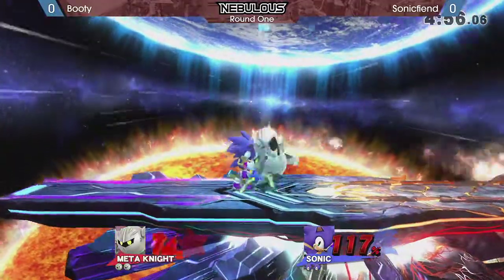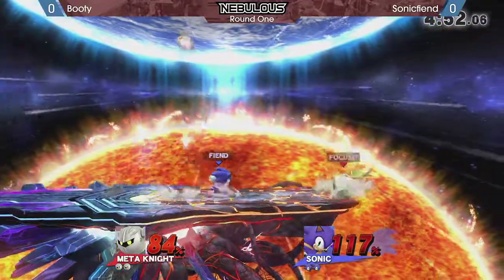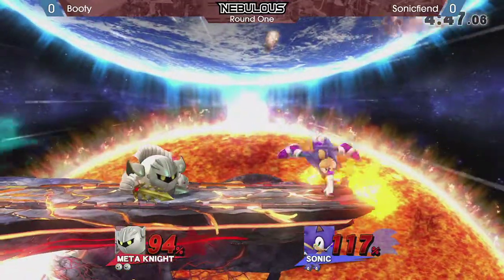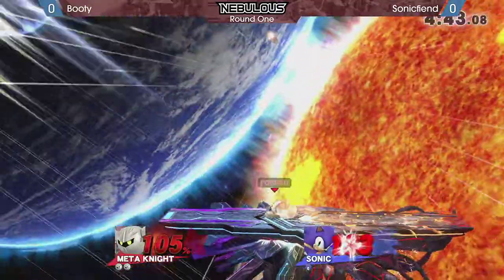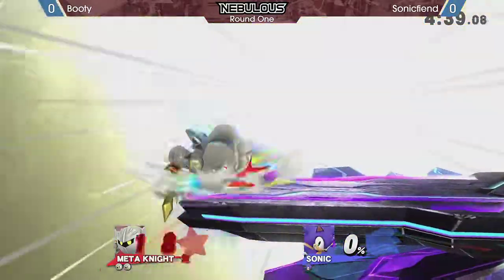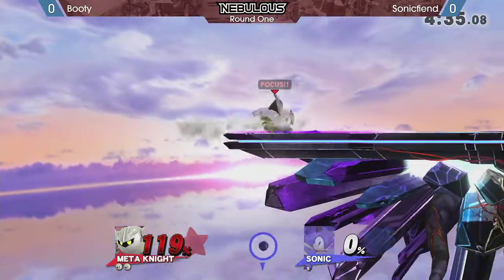Good job using the up B to get rid of the guessing game with that 50-50 air dodge. Now it's gotten really close. Very risky — Booty could have pulled the trigger on the attack. There he goes, using Dimension Cape, getting his kill right there. The down smash — almost killing, and one of the worst smash attacks he has in his arsenal, if not the worst.